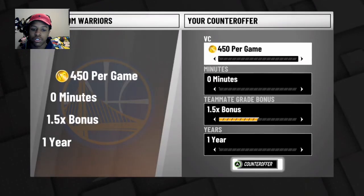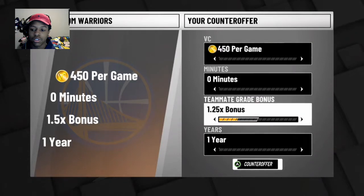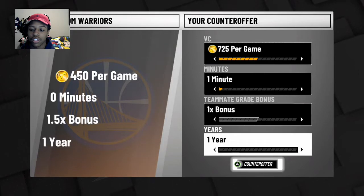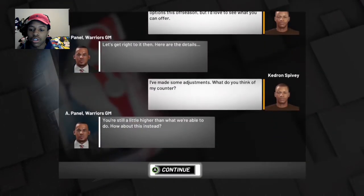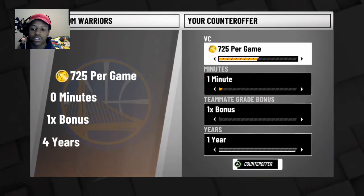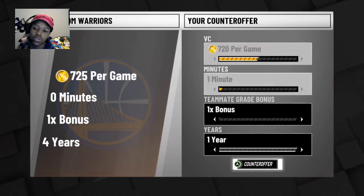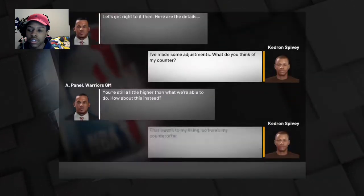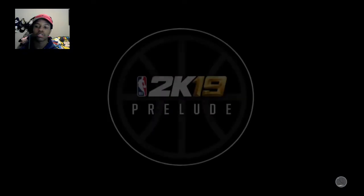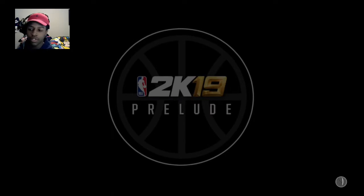You get a counter offer. I saw Niskey went to around 730 — I'm going to go at 725 and take that. Let's counter offer with 721, one minute. There we go — so now we have one minute quarters. I'm getting about 700 VC per game.